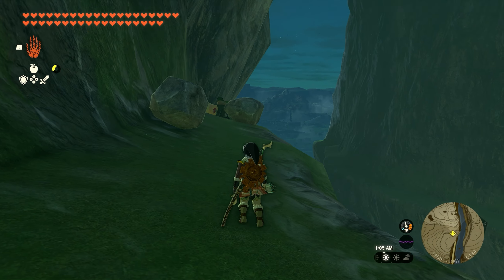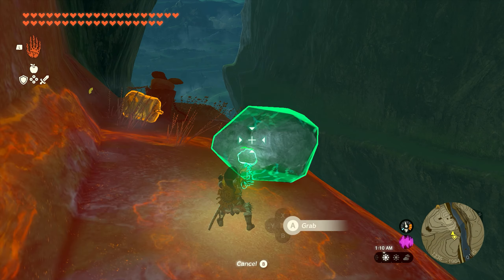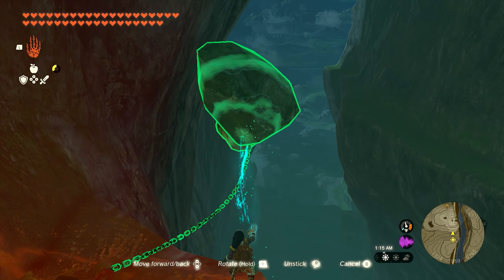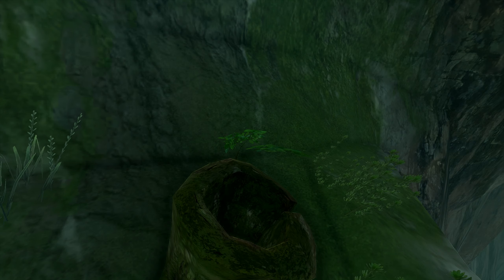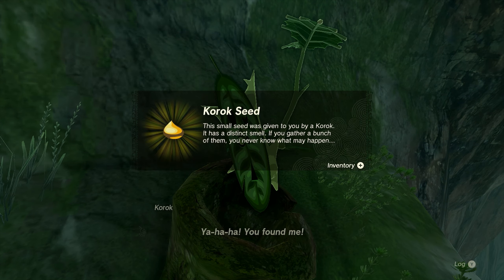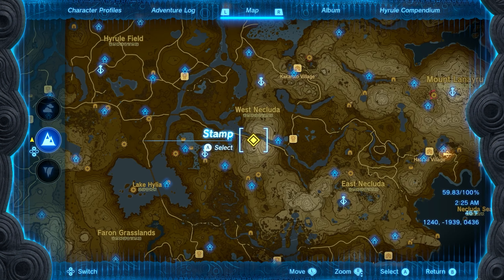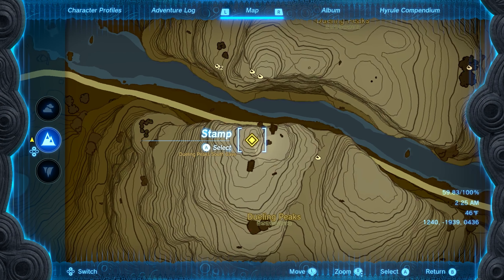Number 14 is going to be on the southern side of Dueling Peaks, on the cliff side — you're going to want to jump down over the ledge from the top. You'll see two boulders and a cork on the back corner. Go ahead and attach one of the boulders to the cork, then drop it off the ledge and pull the other side up, revealing the Korok and giving you seed number 14.